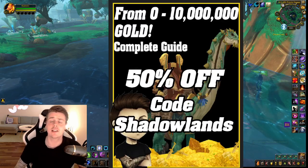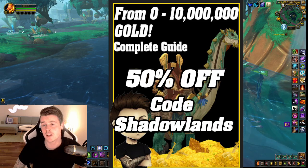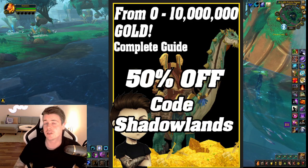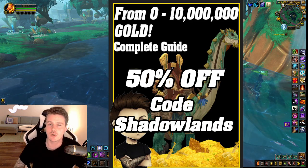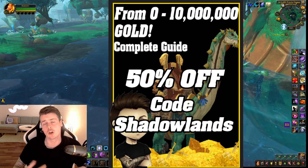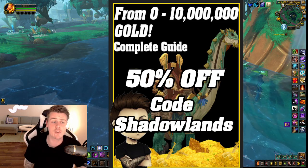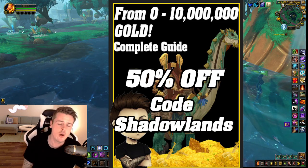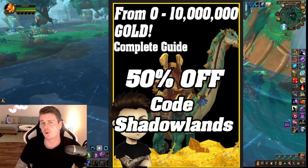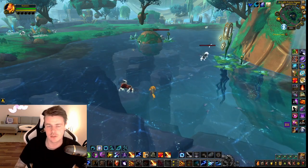Before we go into all the details on the farm, I do want to mention that you guys can still get 50% off on the 0-to-10 million gold guide by using code SHADOWLANDS. It's an in-depth, step-by-step book that will teach you how to go from 0 gold to 10 million gold. I've been working on it for over a year now with constant updates, and whenever a new patch like 9.2 or a new expansion comes out, I'm updating the book for free. So if you've already bought it or are planning to, you will receive updates to the book for a lifetime.